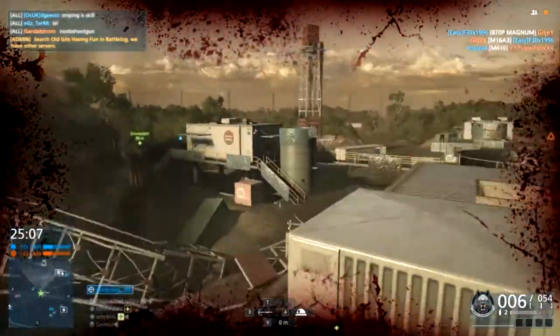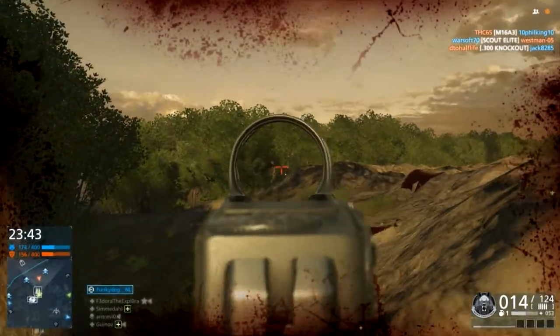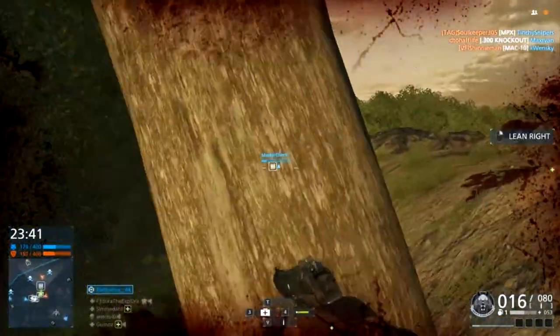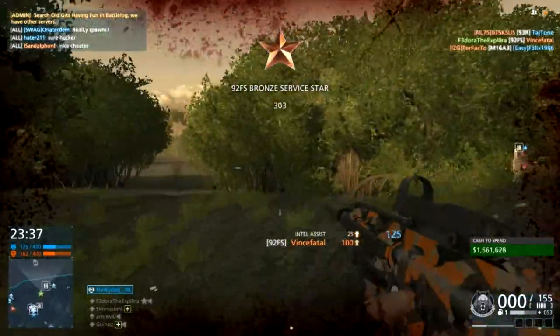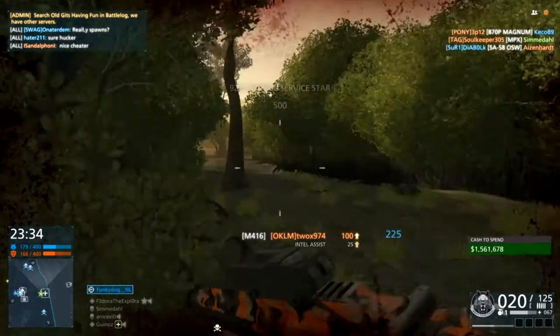Another thing to note: you can also change class once your cameras are down, and they will still get intel assists for you. As you can see here, I'm on my operator class and I've still got an intel assist. This is really useful — say you want to jump into a game, chuck your cameras down, change class, and then play as usual. Just keep checking on your cameras to make sure they're still there, and if they're not, change class again and chuck your cameras back down.